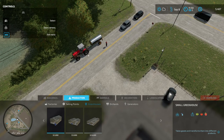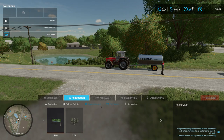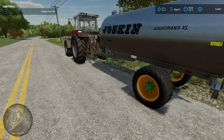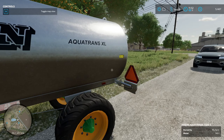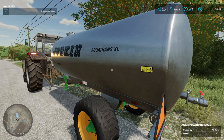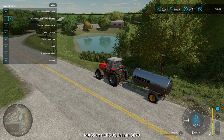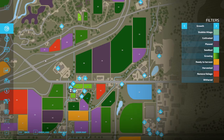In Farming Simulator 2022 there's a lot of things you can do, one of them is greenhouses. For greenhouses you need water. Every property you start with has a water tank, but it's expensive — it drains your money like crazy. I only have 145 liters in here, barely anything, and just one percent cost me almost 300 dollars. Ridiculous prices. So this is how you get water for free.